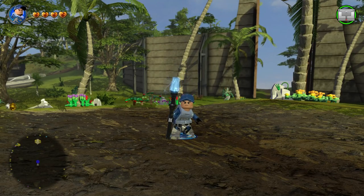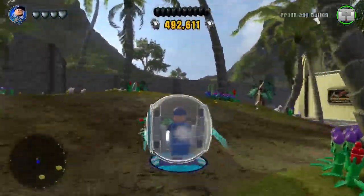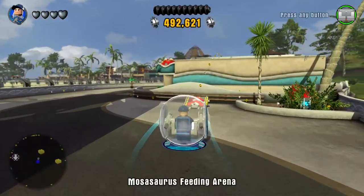Let's bring in the gyrosphere and check this out. The cool thing about the gyrosphere — as you saw in my unboxing, it's really small looking — but when you put it in game it actually becomes full-size, so you get a full-size gyrosphere which you can also upgrade. It's a pretty cool vehicle and it's really good at climbing if you're trying to climb a really high mountain.